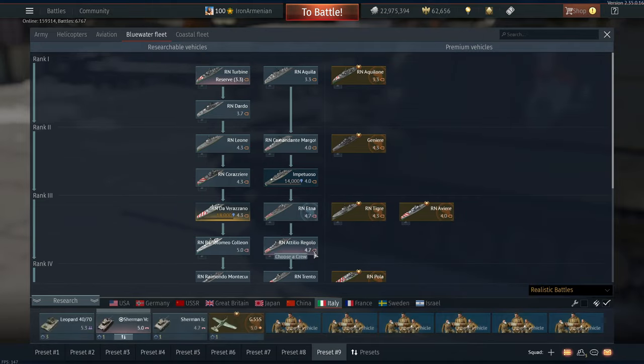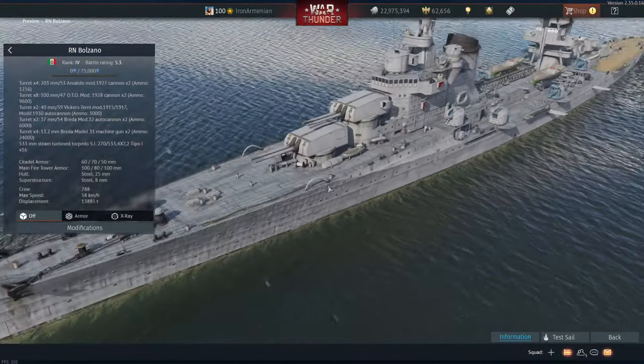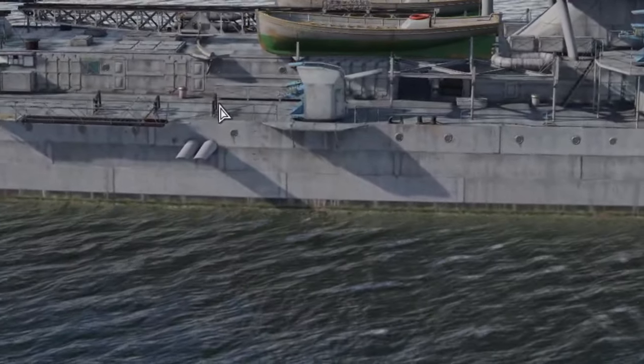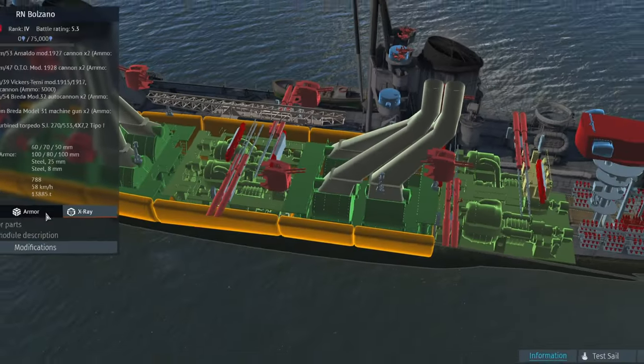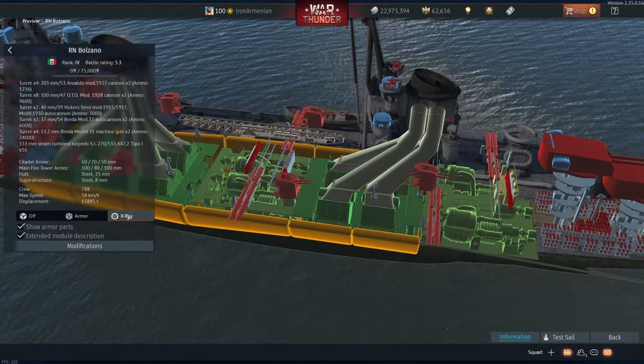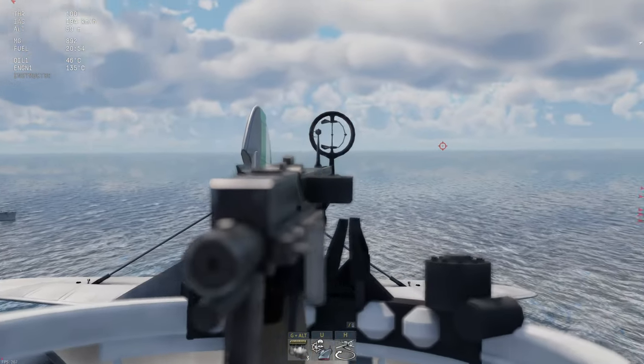Italy got a new ship as well. It's a BR 5.3 ship and actually looks like a relatively practical battleship. Are those sideways torpedo launchers? Yep, those are sideways torpedo tubes — I thought we did away with those after World War I. There's a little Italian seaplane with a twin machine gun and a little turret in the back.